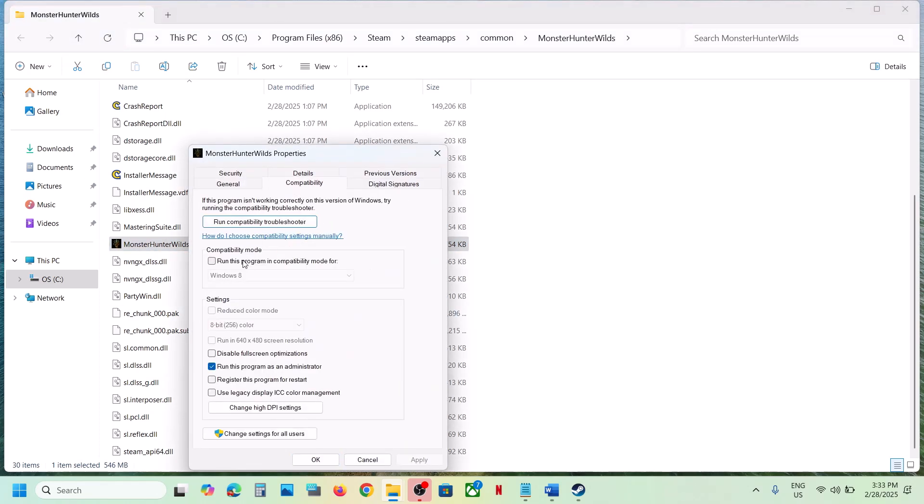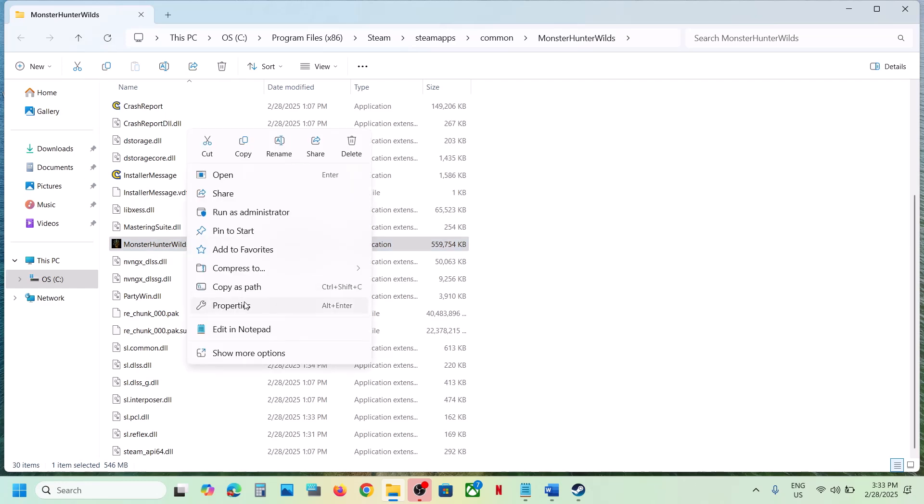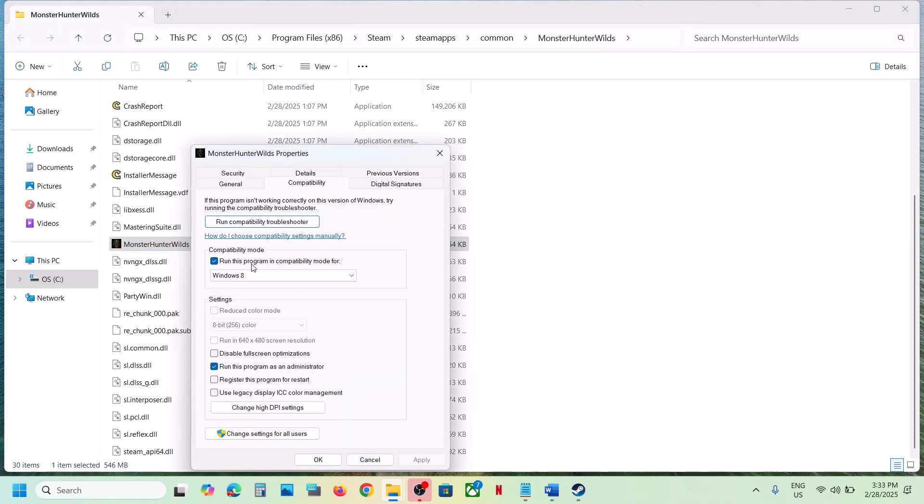If that does not work, go to Properties again and this time put a check on the compatibility mode box and select Windows 8. Hit Apply, click OK, double-click, and launch the game. If that does not work, select Windows 7, hit Apply, click OK, and launch the game.